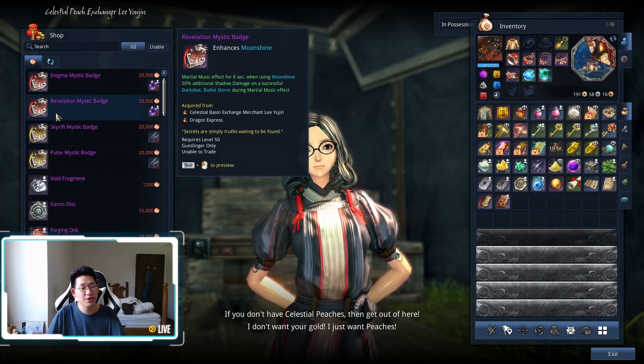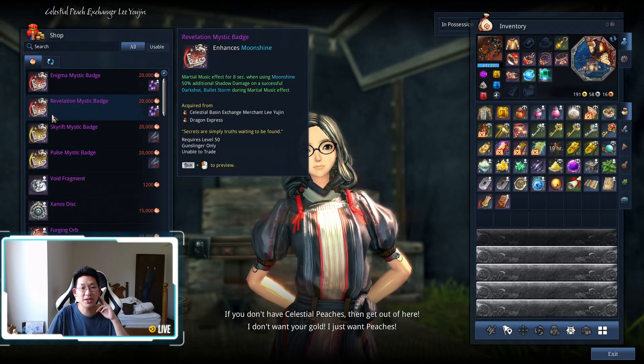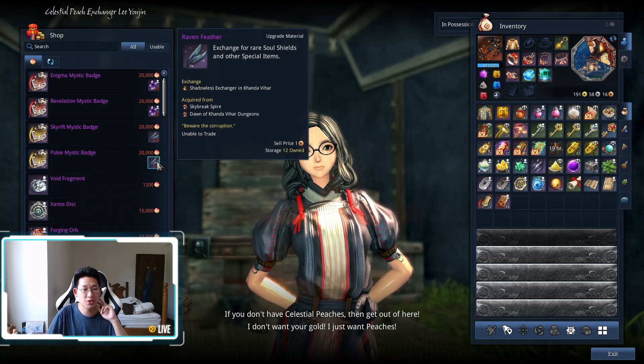Over here you can see there is the Revelation mystic badge and the Pulse mystic badge for the shadow gunner. The main difference is: Revelation is when you use your C skill, which is Moonshine — for 8 seconds you deal 50% more damage for Darkshot and Bullet Storm, which are both your right mouse button. The Pulse mystic badge, on the other hand, is when you use your tab, which is Tombstone — you get 100% increased damage for Darkshot and Bullet Storm.